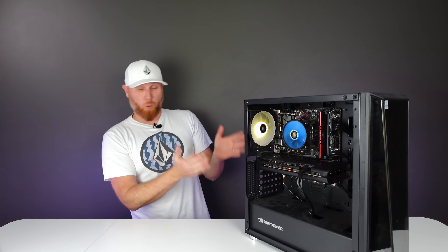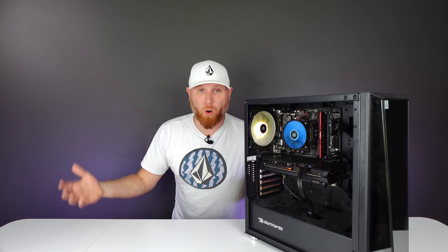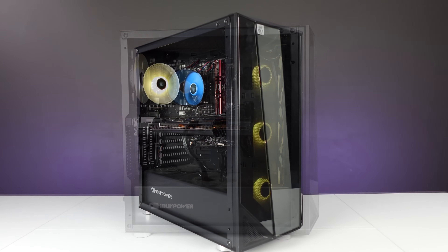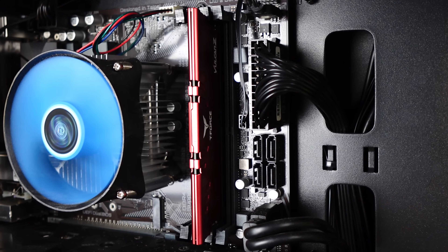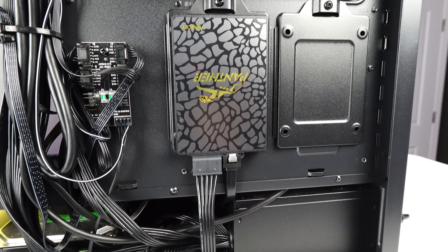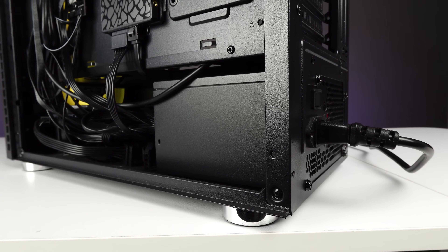So let's go over what we have here. This is your very standard iBuyPower gaming PC that you can purchase from places like Walmart, Best Buy, and Amazon. This computer actually sold brand new for $800. Inside of this case we have a Gigabyte B460M MATX motherboard, a humongous eight gigs of DDR4 3000 MHz RAM, an i7-10400F CPU with a DeepCool CPU cooler, and a 250 gig SATA SSD.